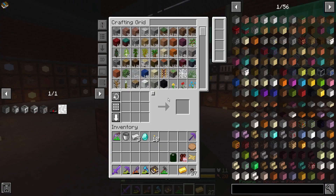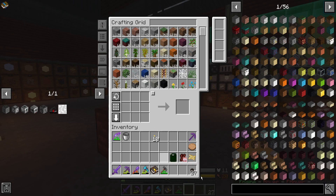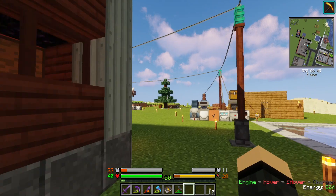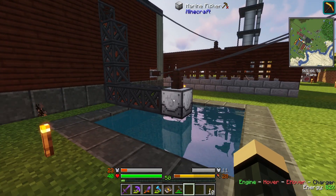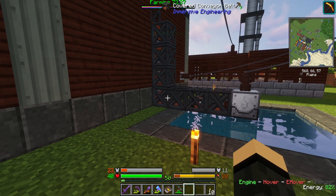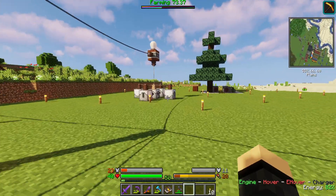Treasure chest has diamond, iron, gold. Not bad — it could definitely be better, but not bad. Still kind of holding out hope that this thing will be able to get me a Neptune's bounty. That would be nice, but we've got a lot of fish now.